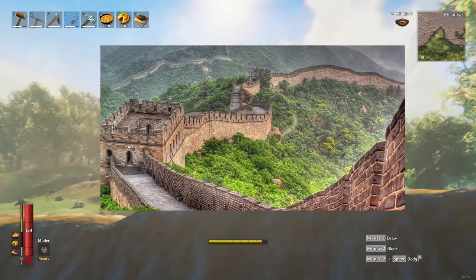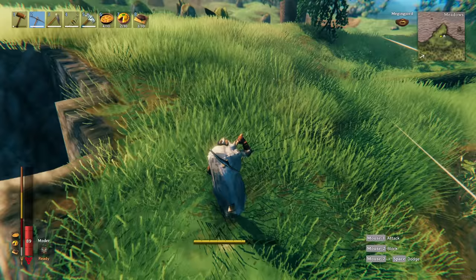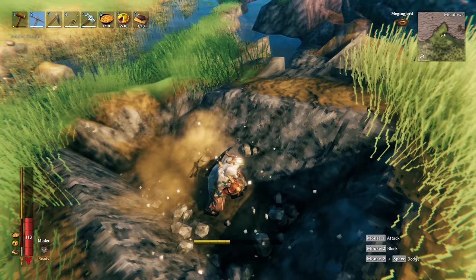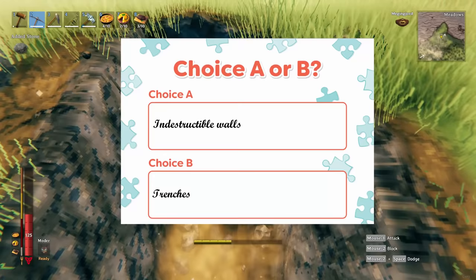Mistake 2.5: not knowing that the pickaxe is mightier than the shield. The alternative to using the hoe is using the pickaxe to build trenches instead of walls. Trenches are the opposite of walls in theory but do the same thing, as enemies have no way to cross the pits. You can even combine trenches with indestructible walls for the most secure base possible. Let me know in the comments if you're team trench or team indestructible wall.